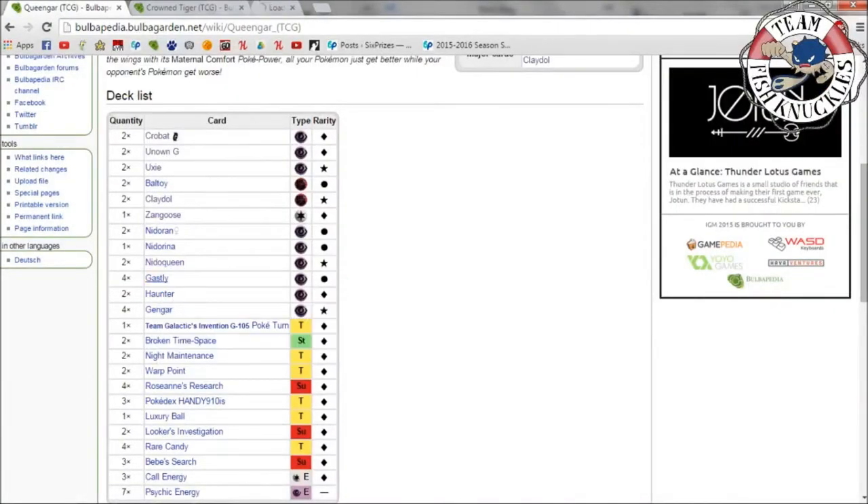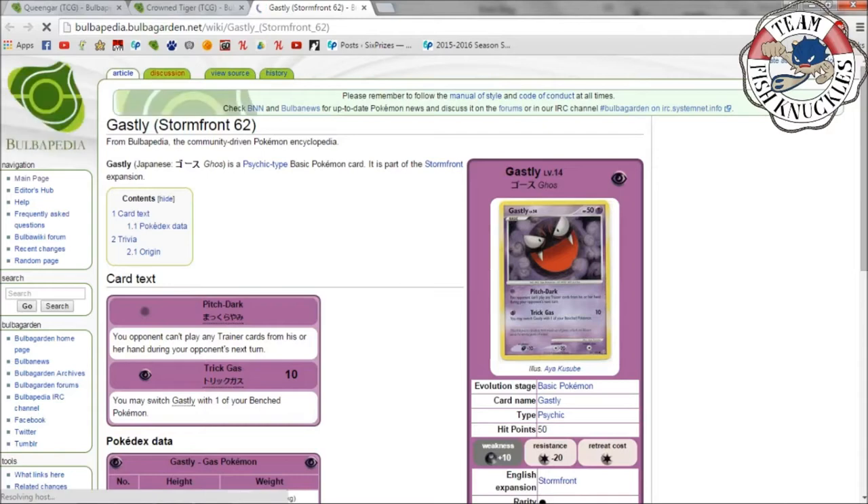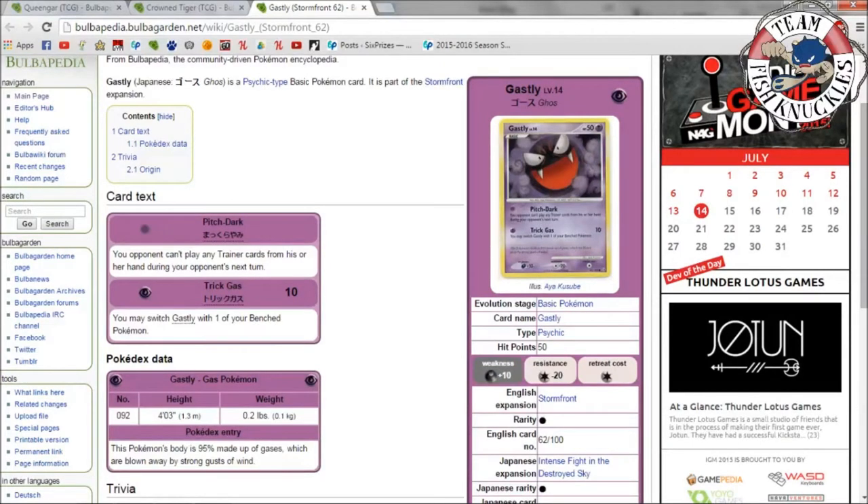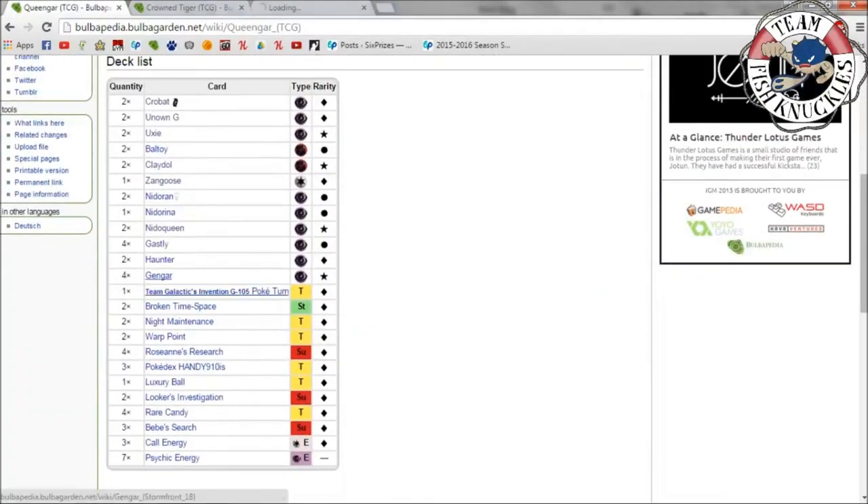The main thing to know about Gastly here is that it's the Pitch Dark Gastly. Pitch Dark says your opponent can't play any trainer cards from his or her hand during your opponent's next turn — there's actually a typo on the card but that's the intent. It doesn't even need energy to use, which is really cool. It also has Trick Gas which does 10 damage and lets you switch Gastly with one of your bench Pokémon.